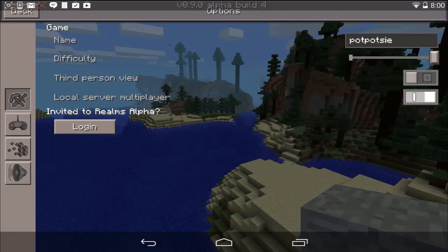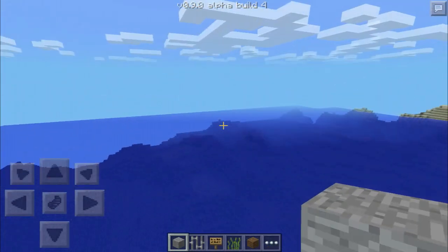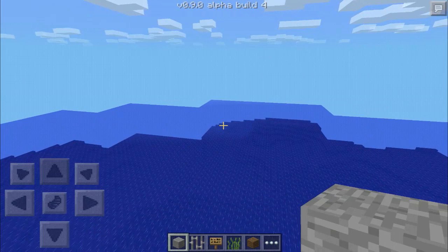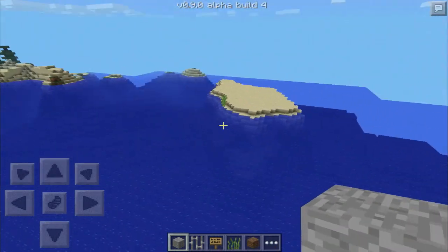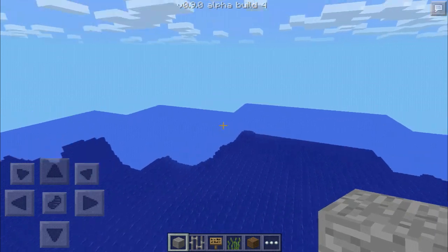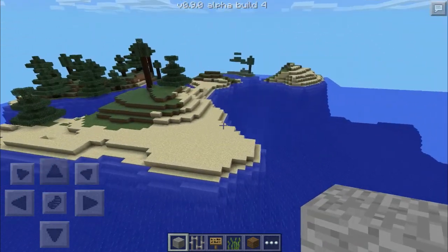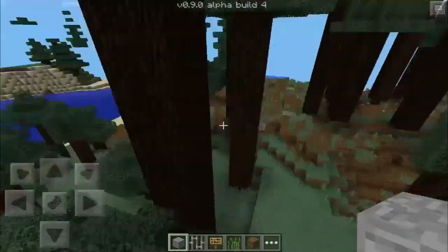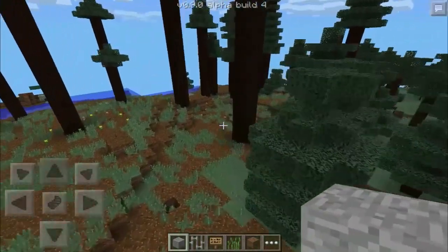I'm trying to decide what render distance I want. I can't tell if that's why it's being a little bit choppy. They're going to be doing optimization this weekend - focusing on getting a better frame rate and making it so mobile devices can handle this a lot better. I'm already surprised by what they've done. Some older devices are going to struggle. This device is a Nexus 7 2013 with a quad-core processor and 2 gigabytes of RAM, which is pretty good for a mobile device.